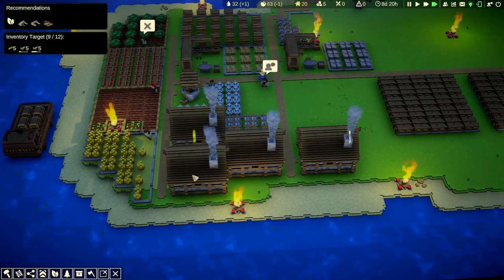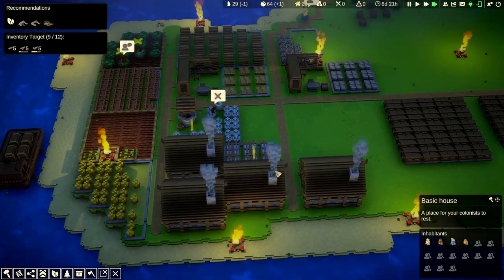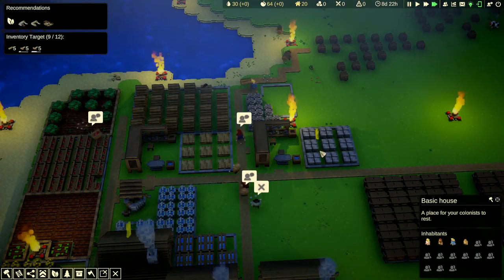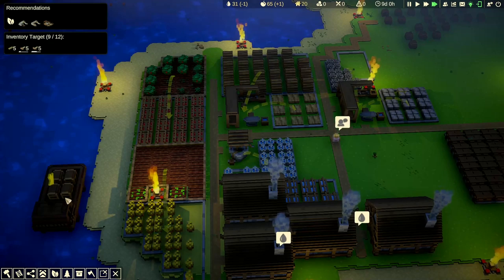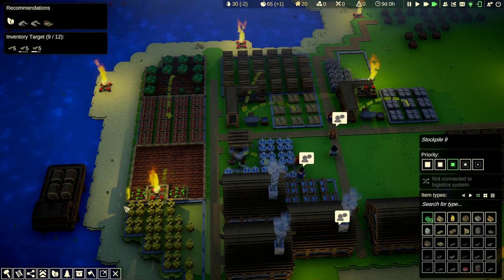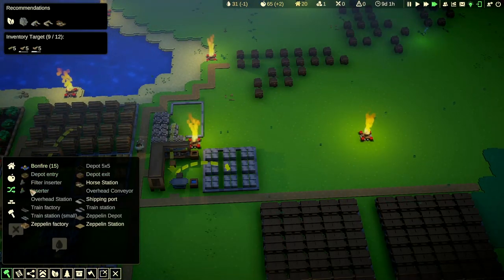We got some houses down — it says 20 but there are only a few per house, not really sure about that. We have a good amount of wood boards done and a full stockpile of stone. Could we move some stone onto the ship? No, we can't.